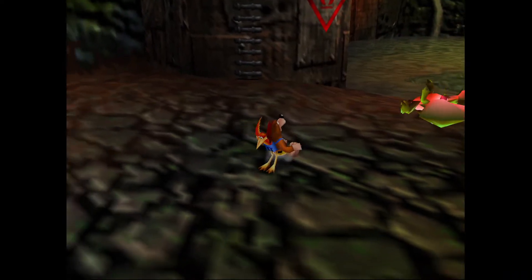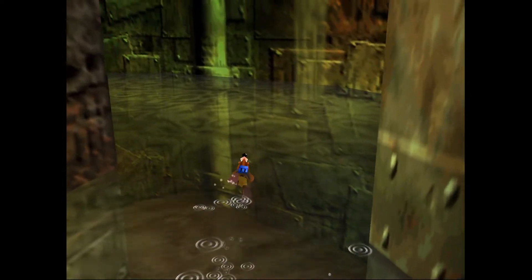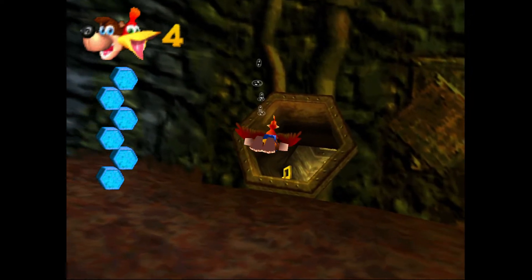This is yet another pretty easy one when it comes to Witch Switches. They're all pretty simple once you kind of know where they are. But this one especially, because you don't need any sort of special abilities — all you've got to do is get to the location, flip it, and get out of there.